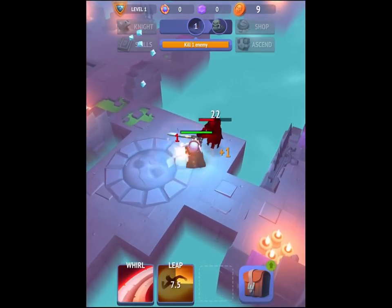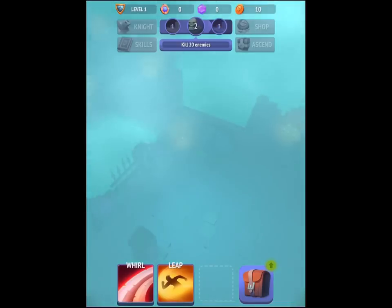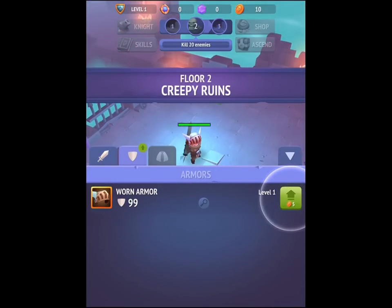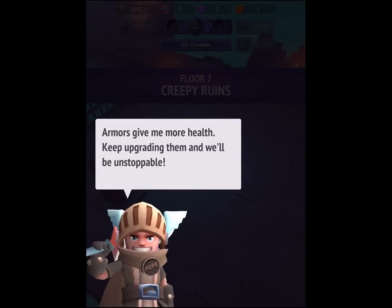I do have a health bar so it looks like I can die in some circumstances. This guy is just going to continue running — he's on floor two now. I've got a shield and some armor, so I'm going to upgrade my armor, which gives me more health.